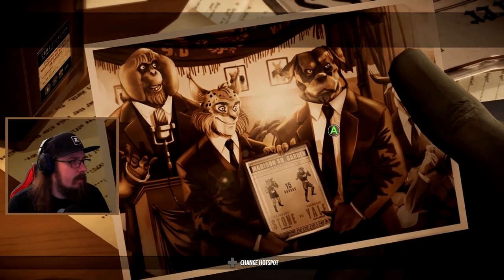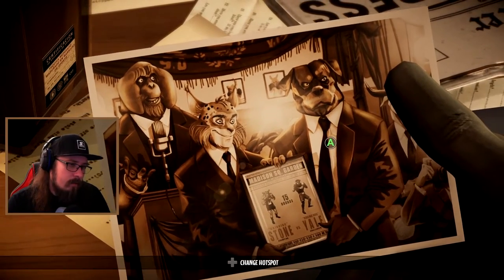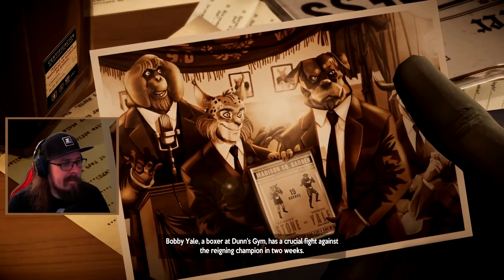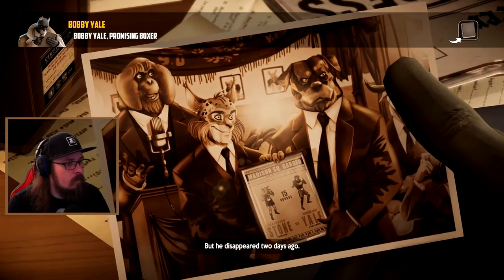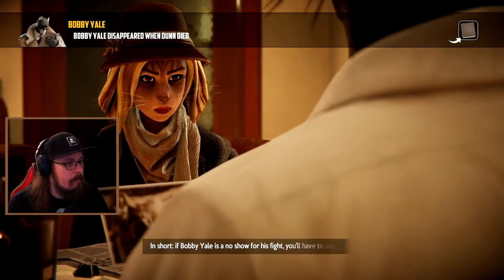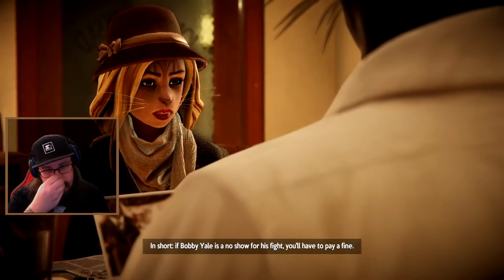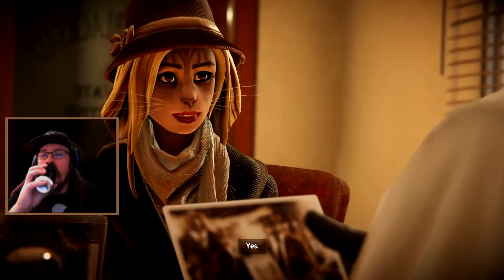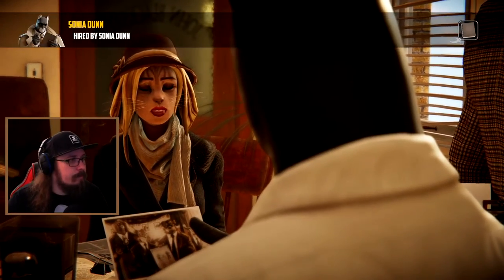So the Raging Dog is her father? Bobby Yale, a boxer at Dunn's gym, has a crucial fight against the reigning champion in two weeks. But he disappeared two days ago, right about the same time your father died. In short, if Bobby Yale is a no-show for his fight, you'll have to pay a fine - and since you don't have the cash on hand, your father's gym would have to close. So you want me to find Bobby Yale?